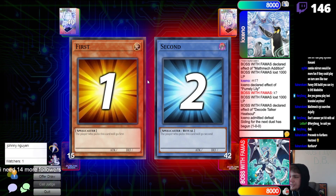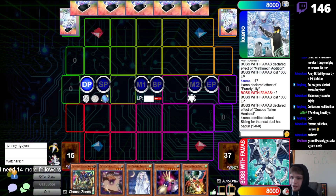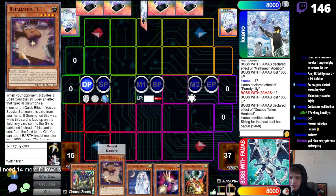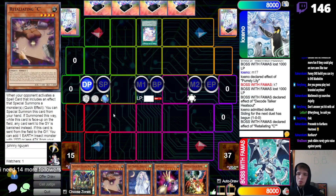Oh, I trust me, I'm very scared of the Karikara on Heat Soul — I've eaten it a few times. I wish I didn't have to draw the Contact C with Retaliancy, because it's super cool that Retaliancy lets you search for Contact. But now I can't do that, so I just don't get a free card.